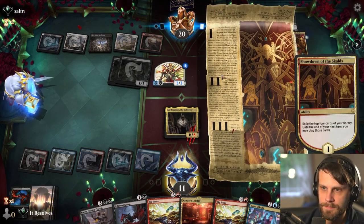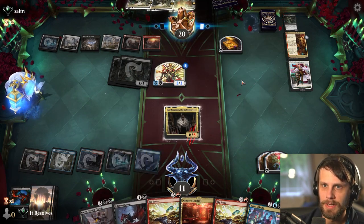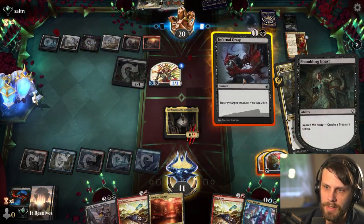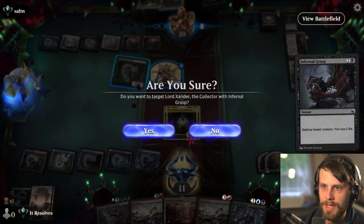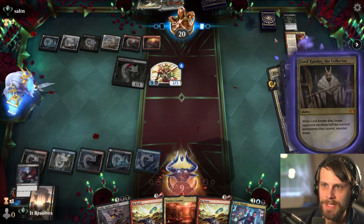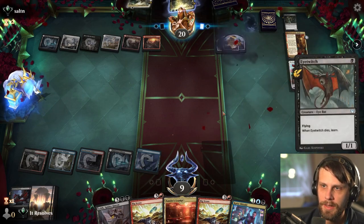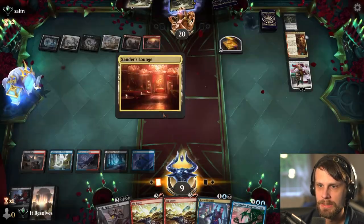Great card. This is an exile effect, so what I'm gonna do is blow up my own creature. Here's the deal: by us doing this, it leaves the battlefield, which means they have to sacrifice permanents. Whereas if we let them exile it, it doesn't count. And it's better than just killing the 3/3. We do take two damage, but we also get rid of most of their board, so I'm super cool with that.